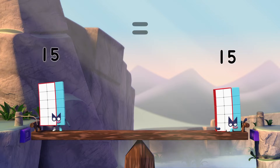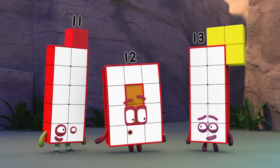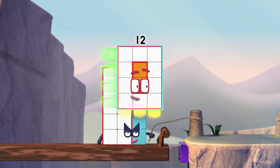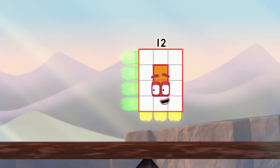Grab hold! We need to reach the far side so we can lock the bridge. I can do this. I am 3 by 4. I am a rectangle. Wow! That is so cool! Thanks, big boy!